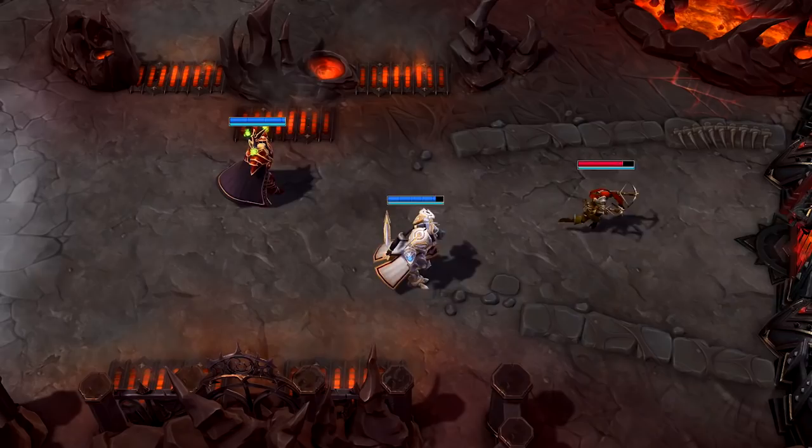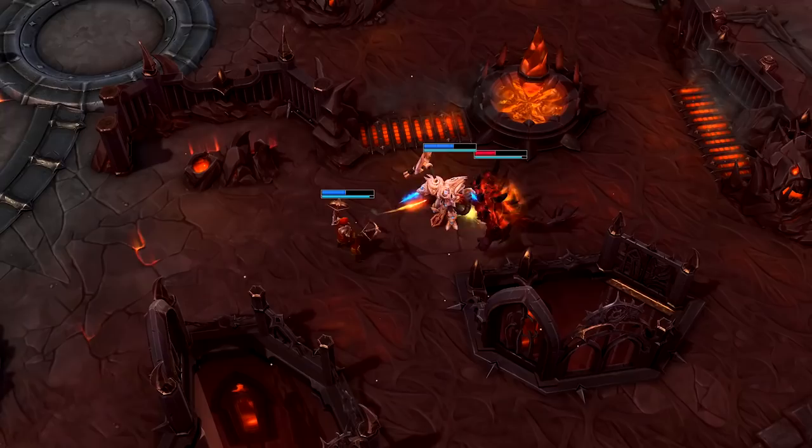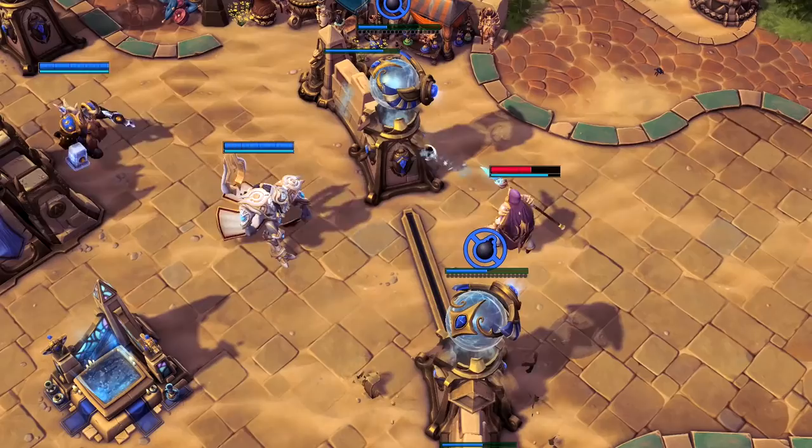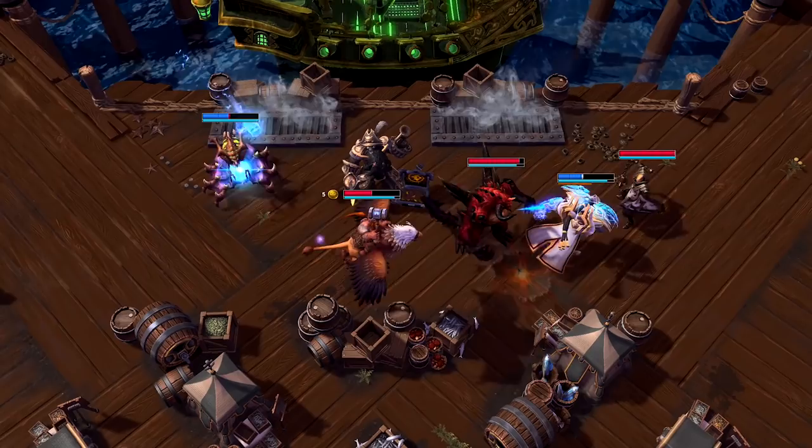Phase Prism usage will be the mark of a fearless player. How you position yourself and your opponent will be central to scoring critical takedowns. But be careful — try not to fling yourself into enemy fire, as Artanis has few options for speedy escapes.